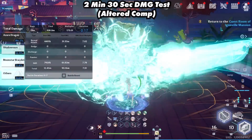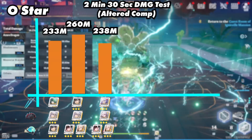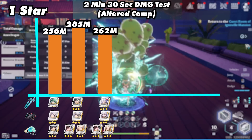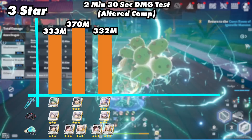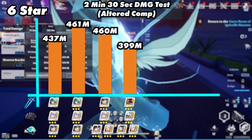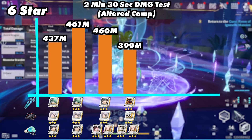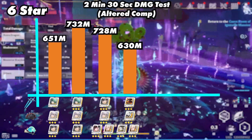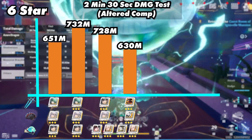So let's see what this team can do in 2 minutes and 30 seconds. Starting at zero star, DPS matrices are the clear winner, same for 1 star. At 3 star we get a big power jump. At 6 star, max Mimi matrices barely beat DPS matrices. Using live stat values, max Mimi matrices and DPS matrices are fairly the same.